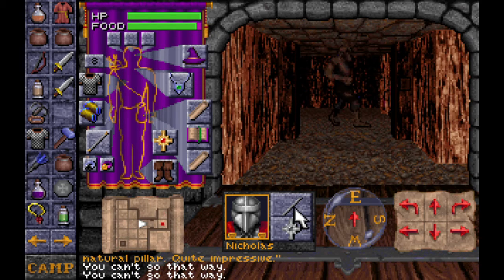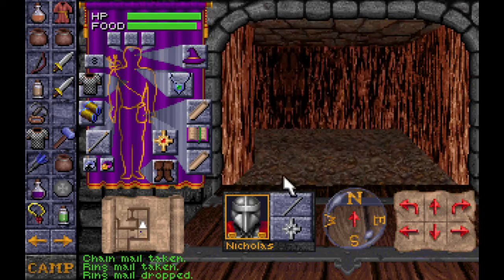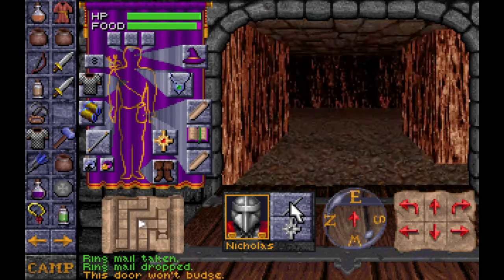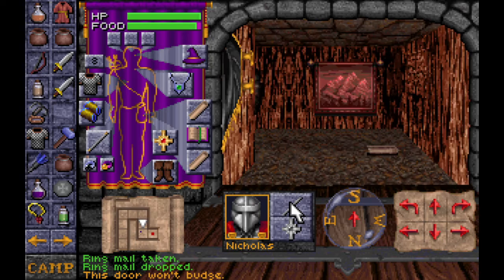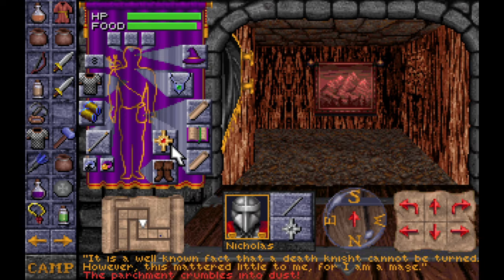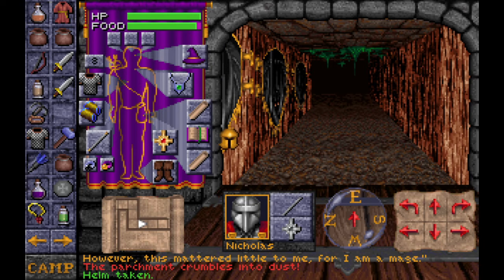He dropped some armor — Ringmail! Let's see if that does anything. Negative one. What a disappointment. The game does deceive sometimes with the walls. There is a Zipkali. I got a journal page: 'It is a well-known fact that a death knight cannot be turned. However, this mattered little to me, for I am a mage.' Well, good for you!